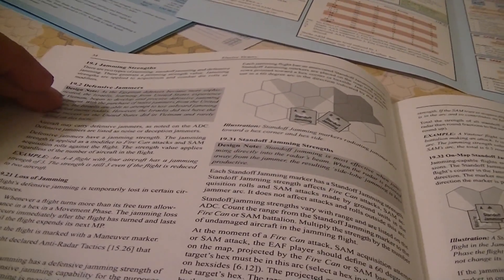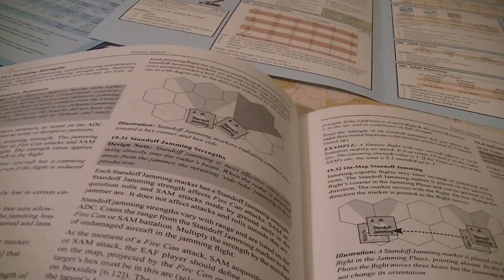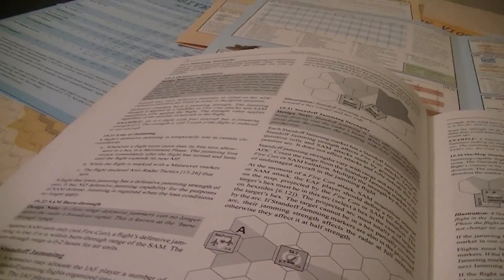Defensive jamming is lost when you turn more than your free turn allowance in a hex — lasting until you spend your next movement point — when marked with a maneuver marker, or if you declare anti-radar tactics. If your defensive jamming strength is zero, you have no capability for SAM defense. SAM burn through: against SAM units, your defensive jamming is lost if you're within the burn-through range of zero to two hexes.